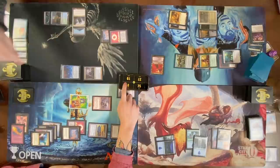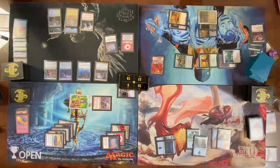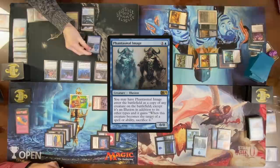Magic triggers — draw two. Land for turn, cast a Gaea's Cradle — wait, that's Gaea's Cradle. Cast a Mausoleum Wanderer, float three green. Cast Collector Ouphe. Move to extra turn — roll for Mana Crypt, no damage. Land for turn, Reflecting Pool. Cast a Phantasmal Image.